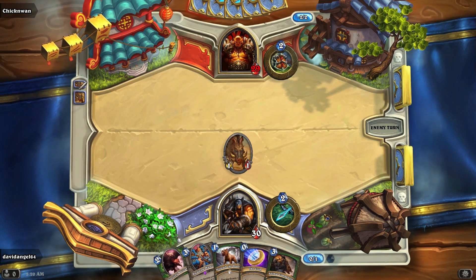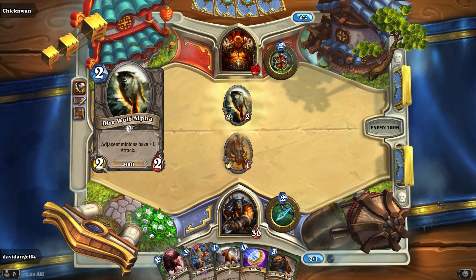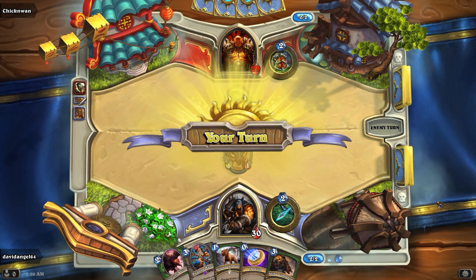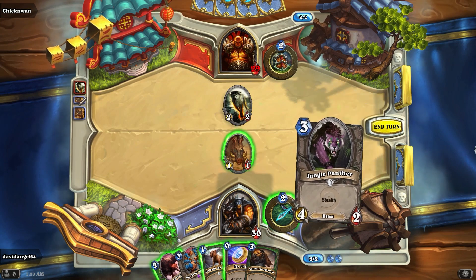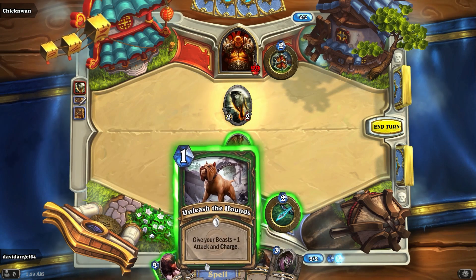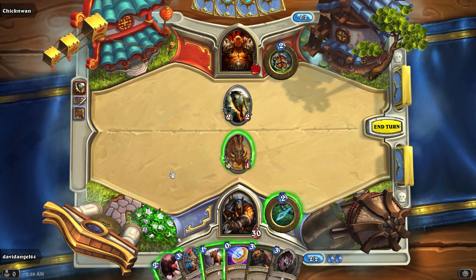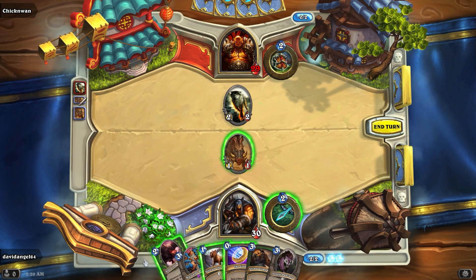Oh, come on. Look at this RNG. Oh no! A 2-2 wolf! What shall I do? I could kill it. Does he go for the boar, or does he trade against the buzzard? Let's see what he decides to do.